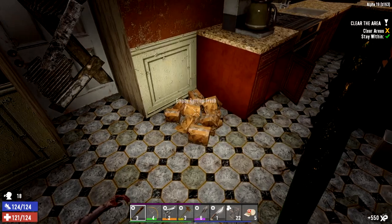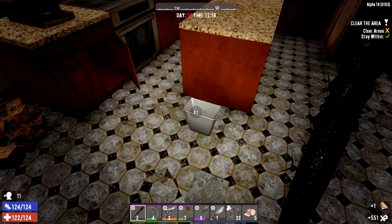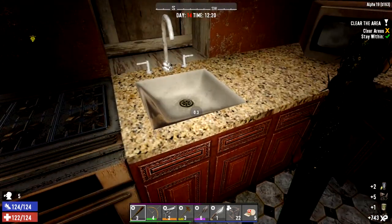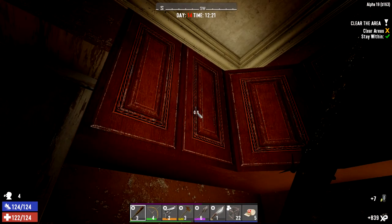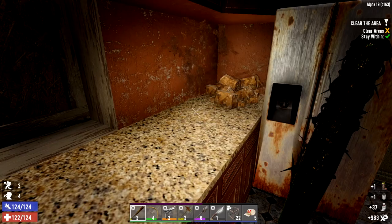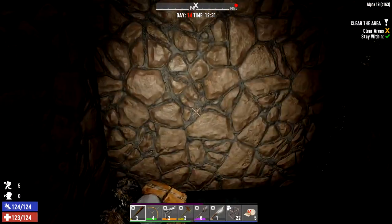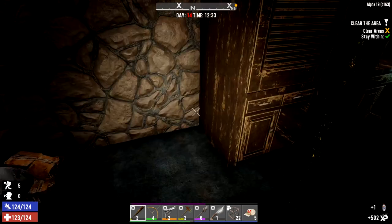I'm going to put some extra points into pain tolerance at some point. We've got some more coffee there so we can make some more coffee seeds. Our farm plots are doing very well and now we can continuously make decent food, which is something I've really missed since Alpha 18 - I always thought farming was a very good part of the game.